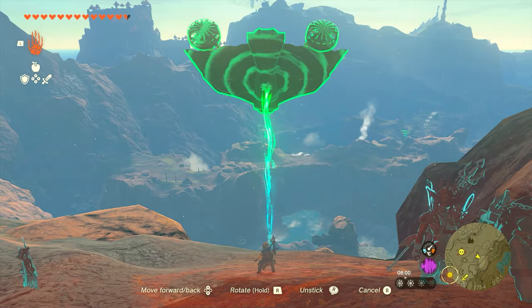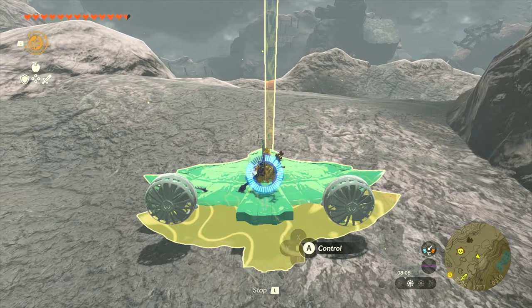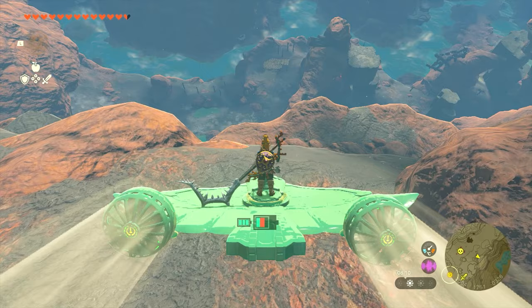It's a really cool way to use your Zonaite when you're okay spending it to just make these devices whenever you need them most. Right now I'm getting a wing and using a little trick to get it in the sky — just hold it in the air, then rewind it, and you're flying in the sky. I hope you guys enjoyed this video, thank you so much for watching!